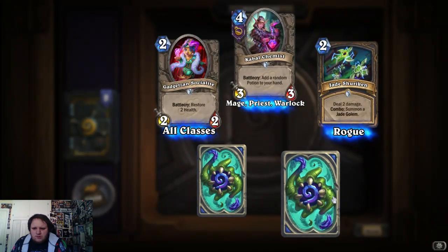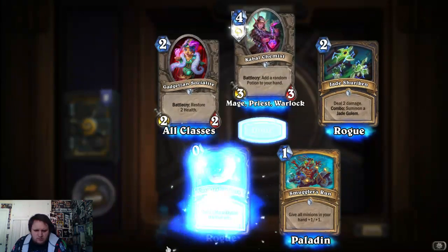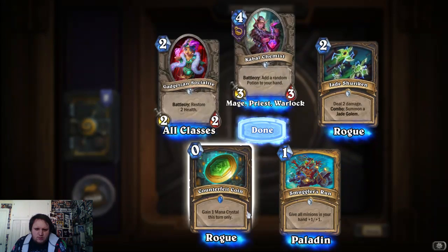Deal through damage, rogue. Paladin. And a rogue class, get one of the crystals. That's nice, add a coin.